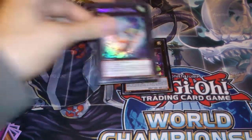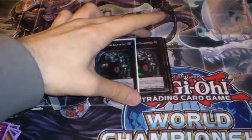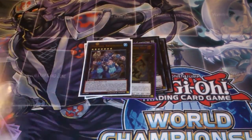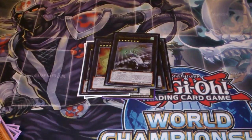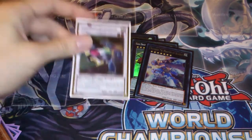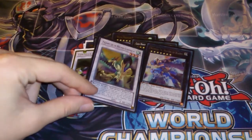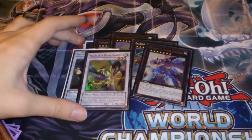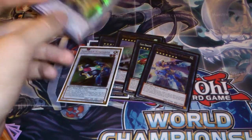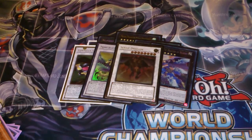For the extra deck: One Sack of Magician, One Phoenix, One Herald of Pure Light, Two Gachi Gachi, One Dark Mist, One Gaius, One Big Eye, One Dragosak, One Gaia, One Blades. For Synchros: One Formula, One Mist Bug Claws — which can be changed for Armory Arm, I find myself switching between the two quite a lot depending on what you need more. And then Scrap Dragon and Crimson Blader.